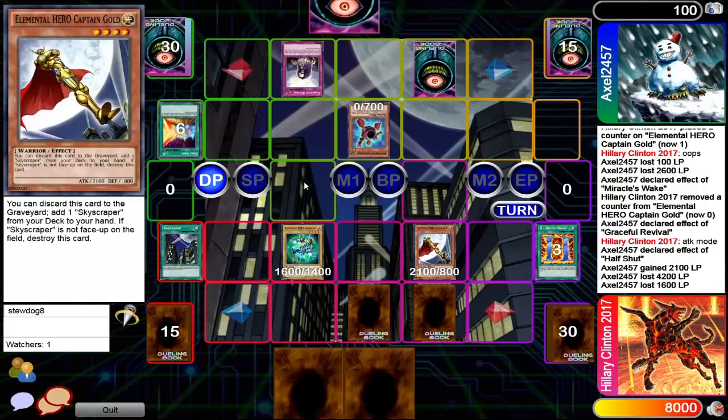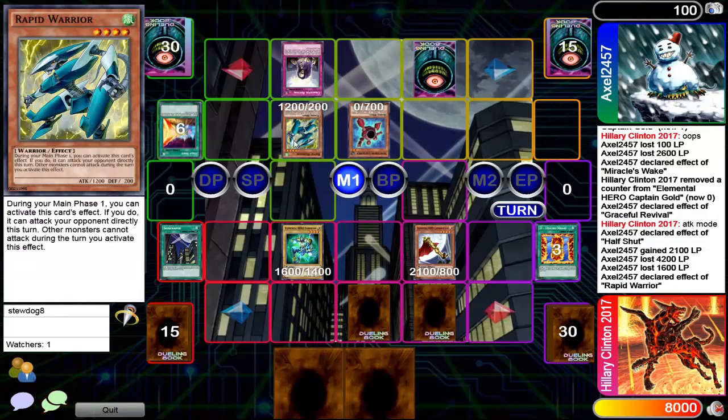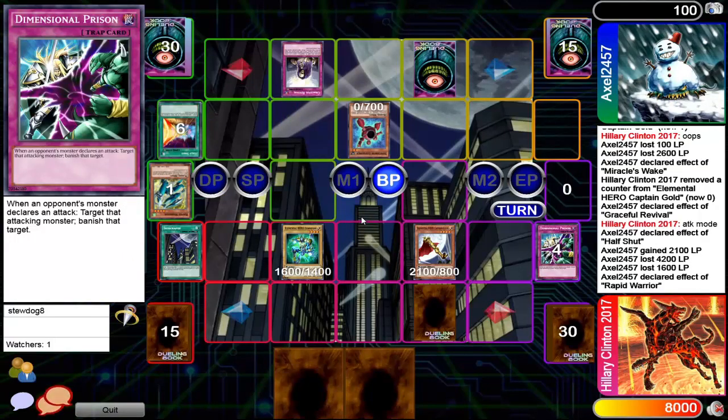Beautiful 100 life points left. Rapid Warrior summoned. You can attack directly but that's not gonna accomplish anything — I'm just gonna Deep Prison it just because you might as well. You already know you're gonna win this duel next turn, so might as well Deep Prison it at this point. And looks like that's gonna be game.